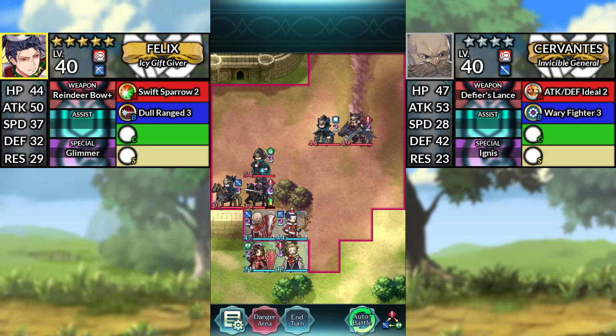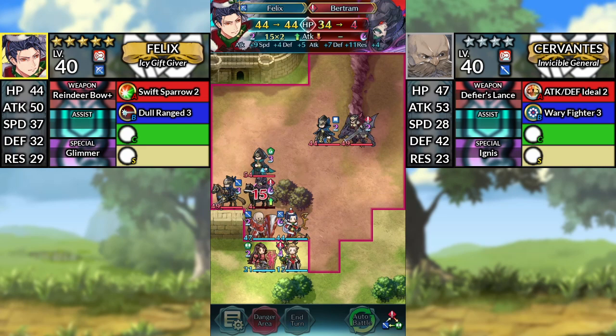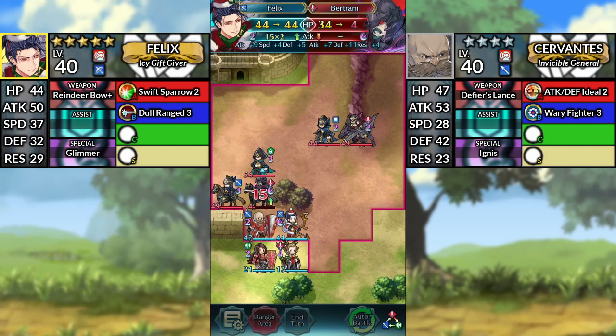For turn 4, use Felix and attack Bertram. Then have Cervantes attack Bertram. Then end your turn.